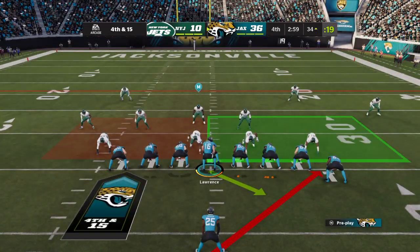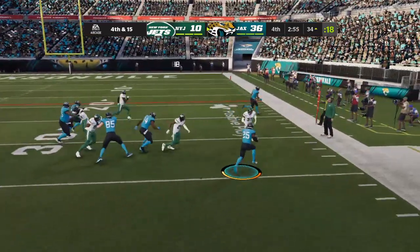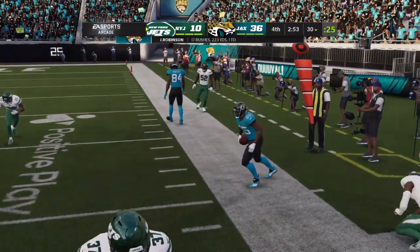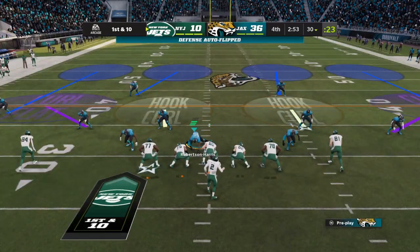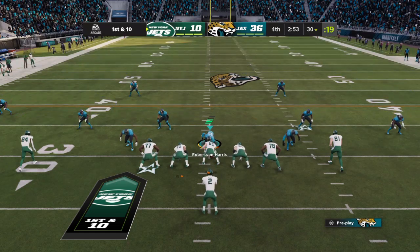And they're gonna go for this — just one for three so far on fourth down. They're trying again. There's Robinson showing the flash, and this doesn't end well at all as they stop him far behind the line to gain. The Jags come up empty on fourth down, and the Jets are gonna get the football back.